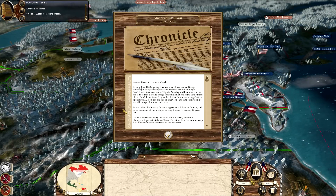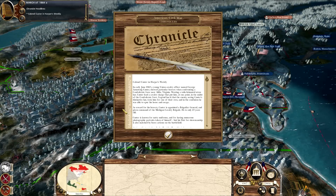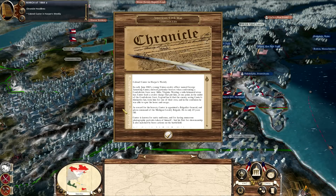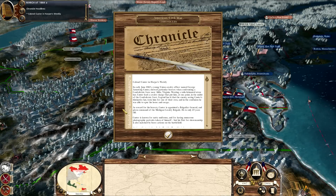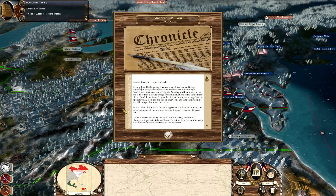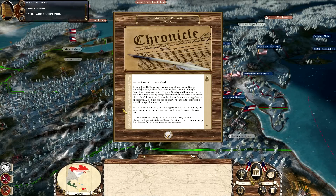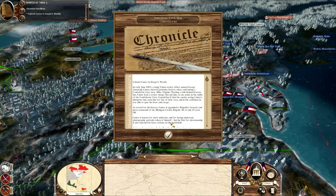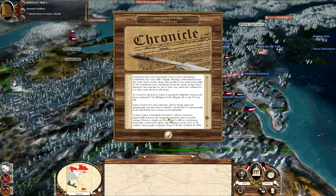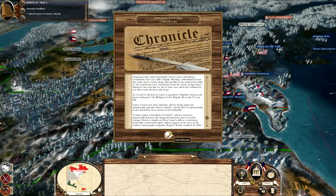Colonel Custer in Harper's Weekly: in early June of 1863, a young Union cavalry officer named George Armstrong Custer showed bravery when confronting a Confederate force near Aldie, Virginia. He wore a wide-brimmed straw hat and led a cavalry charge that put him in the midst of the Confederate force. Legend has it that the enemy, upon seeing Custer's hat, took him for one of their own, and in the confusion he was able to spur his horse and escape the melee. He was awarded the rank of Brigadier General for that action at only 23 years old. He's known for natty uniforms and for having numerous photographic portraits taken, but his flair for showmanship is also matched by brave actions on the battlefield.